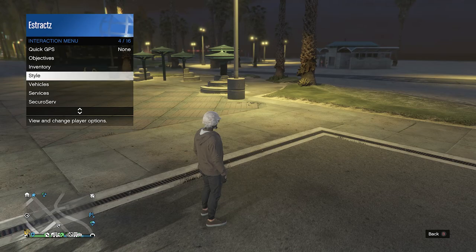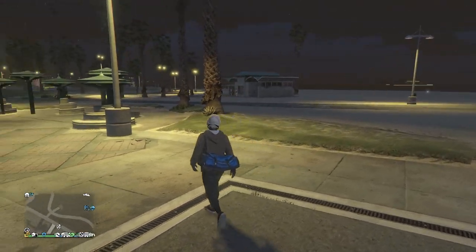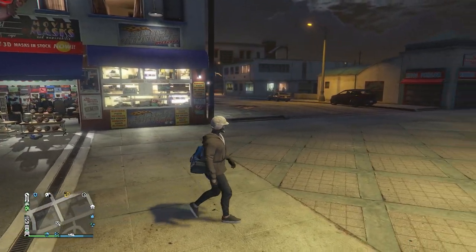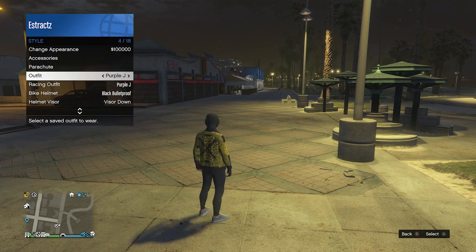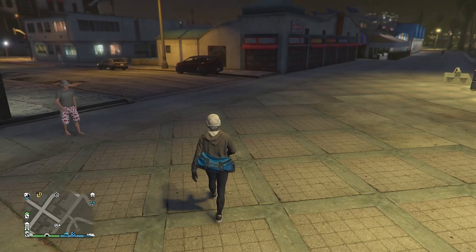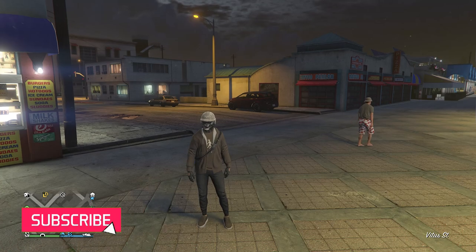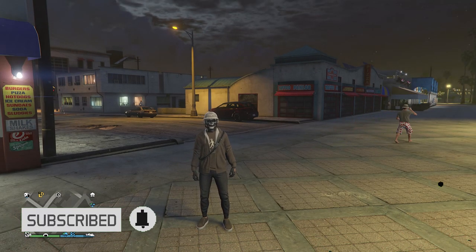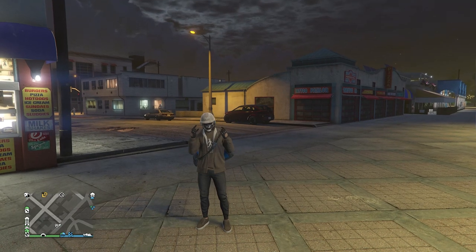Pull up your interaction menu, go to style, and equip the outfit you just saved with the duffel bag — and the duffel bag is now saved on the outfit you wanted it on. To show you it does save, I'll scroll through my outfits and back, and you can see the duffel bag is still there. It saves even after you leave a session or die — it will still be on your character. That's pretty much it for the glitch, hope you enjoyed it. Please like and subscribe, thank you guys for watching, peace.